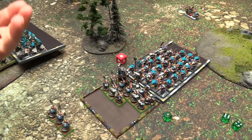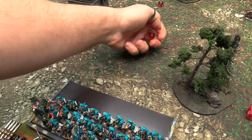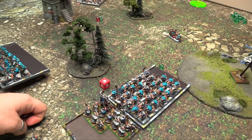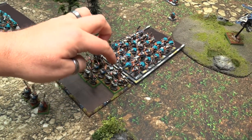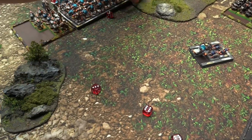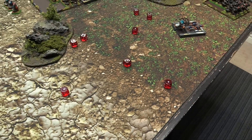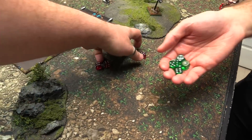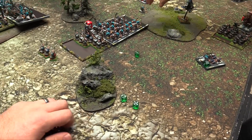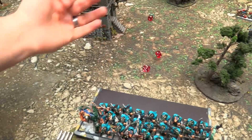Clan Rats flee: Dwarves go ten in pursuit. Rats go nine total - just on the board edge. Panic test for nearby unit - rolling five, they run. Another unit panics and also flees. Top of Skaven turn three: rally tests, but charges first. Stormvermin charge the Thunderers at stand and shoot. Clan Rats charge into the Warriors. Combat resolves with gutter runner throwing stars and sling fire at the damaged Gyrocopter crew.